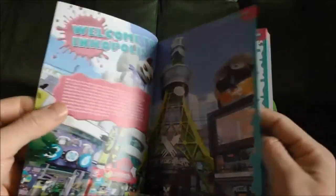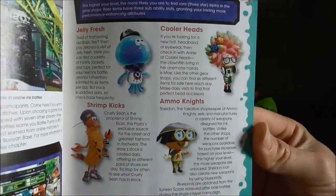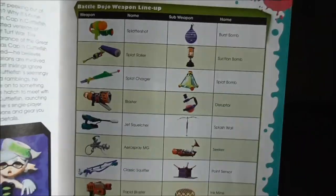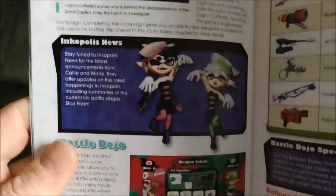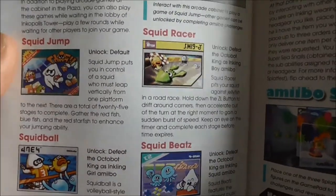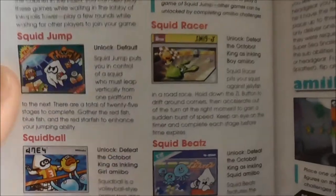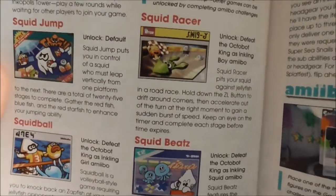It's got a little welcome message, getting started, that sort of stuff. It's got the characters — these are the people that sell you gear and weapons. Battle Dojo is the one-on-one training, local multiplayer. It's got a bit about the shops. These are the arcade games — I think you play Squid Jump when you're waiting for a match to load, which is pretty cool. It looks like there's three other ones, and you unlock them by using the amiibo. So not only do the amiibo give you challenges and gear, you actually unlock three additional arcade games.